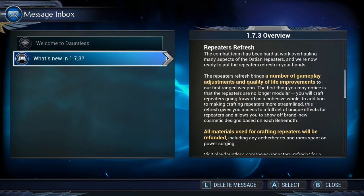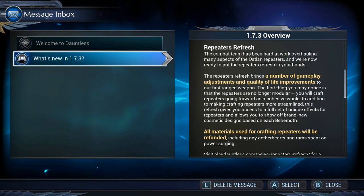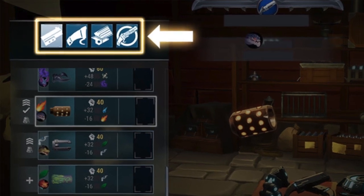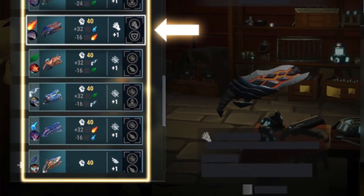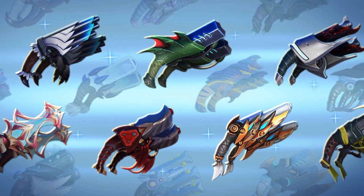If you go into your inbox, you'll see Repeaters Refresh. The combat team has been hard at work overhauling many aspects of the Ostian Repeaters and we're now ready to put the Repeaters Refresh in your hands. It brings a number of gameplay adjustments and quality of life improvements to our first ranged weapon. The first thing you may notice is that the Repeaters are no longer modular — you will craft Repeaters going forward as a cohesive whole. This Refresh gives you access to a full set of unique effects for each Repeater and allows you to show off brand new cosmetic designs based on each Behemoth.